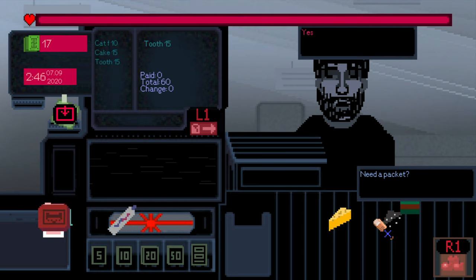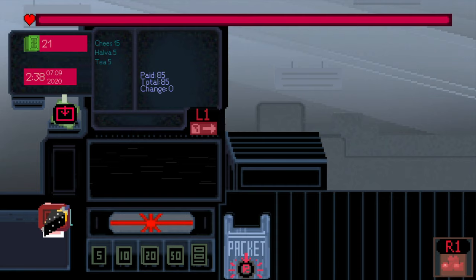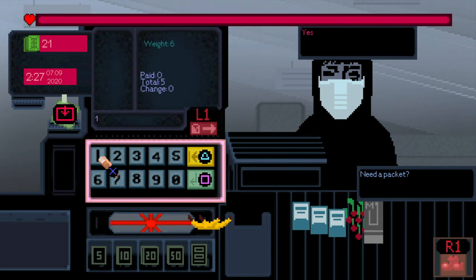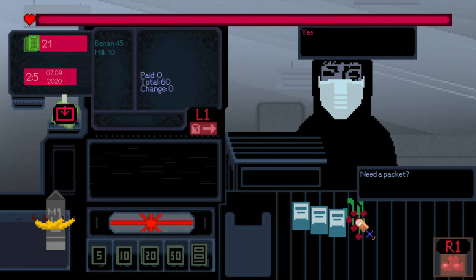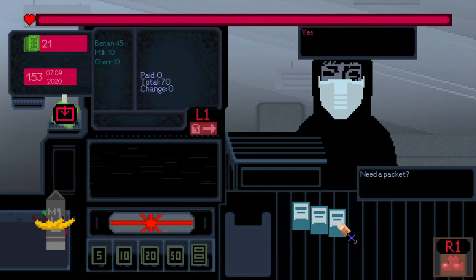I got the trophy for selling 10 packets. To scan a banana manually, press R1 to see the code — the banana is 6-6-5, 6-5. Press square and it goes through. The next unknown item has the code 9-9-9-2-5-5, then press square. Scan all the groceries this way.